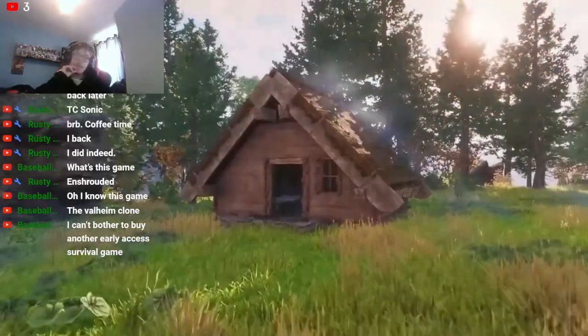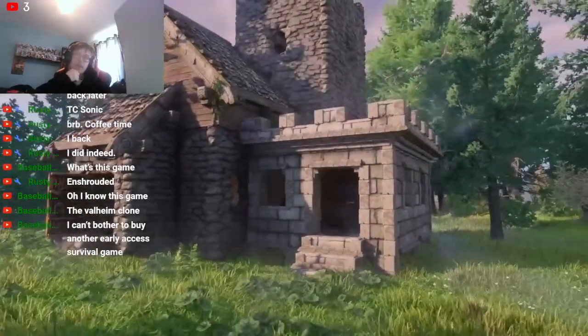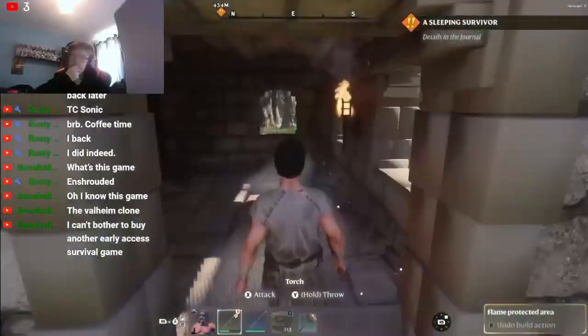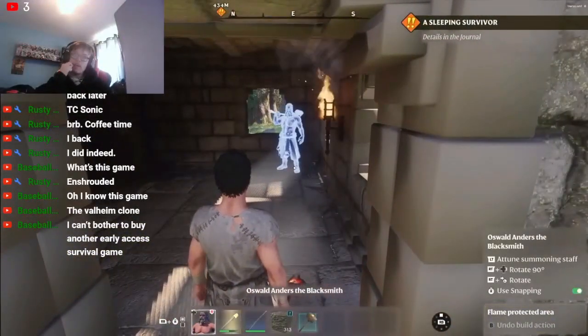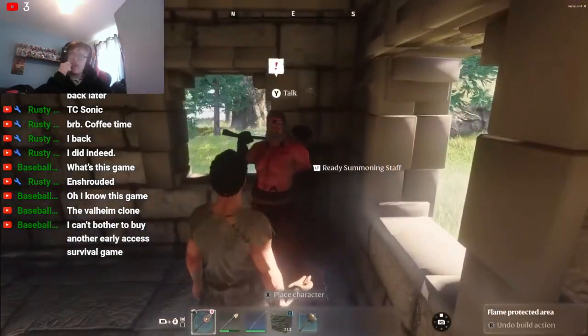After we teleport, it would be the perfect time to expand our house and make sure we have enough space for our NPCs and crafting stations. Now we have to make sure to give the blacksmith a sheltered spot — by giving a roof over your blacksmith's head, you will be able to unlock more crafting recipes.